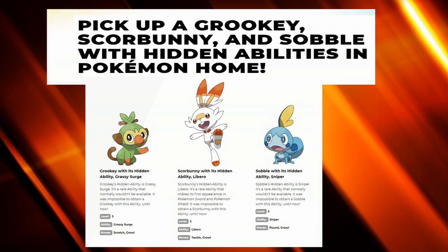Rillaboom gets Grassy Surge, so it's now the lesser version of Tapu Bulu, and that's going to absolutely boost its viability — it wasn't bad before, but it's definitely a lot better now. Inteleon got Sniper, which in its own right isn't bad.